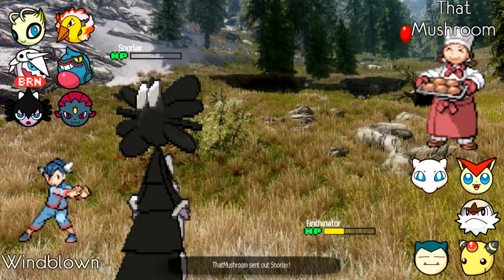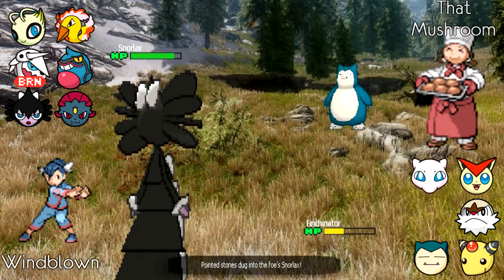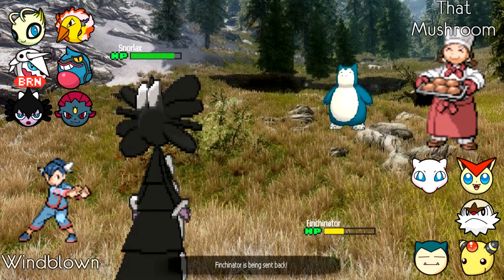This is why Pursuit is a big deal — if Snorlax has it, then the Alomomola bait was a fantastic play. It's pretty clear it has Pursuit, because otherwise ThatMushroom could have gone into Mienshao and used U-turn. Windblown switches out and Snorlax does go for Pursuit, but unfortunately we can't identify the item until Windblown reveals his next Pokemon.